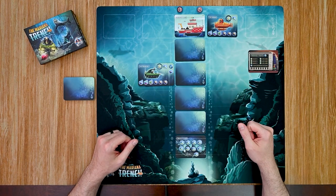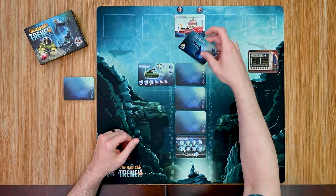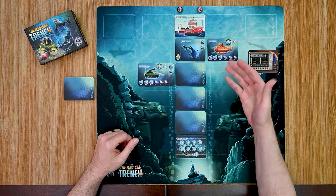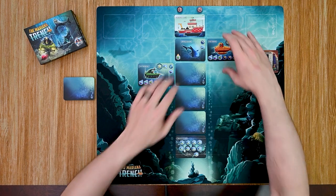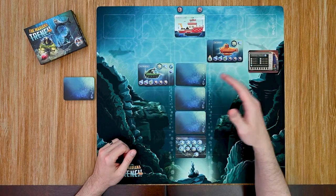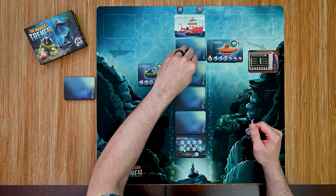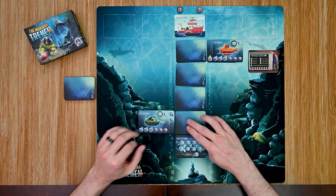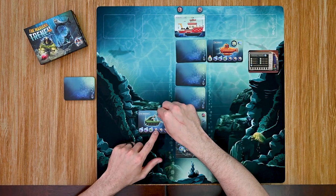Then it moves to the next player. I'll move my player down one space and reveal the card — it's a shark and it's a large fish, so he cannot collect it for its fish type. He could collect it to boost his radar, so he goes ahead and does that, adding it to his upgrade side. Now he has a radar, which allows him at any point during his turn to scan above and below his current position. A card is added and it moves back to my green player who moves down two spaces and reveals the next card.